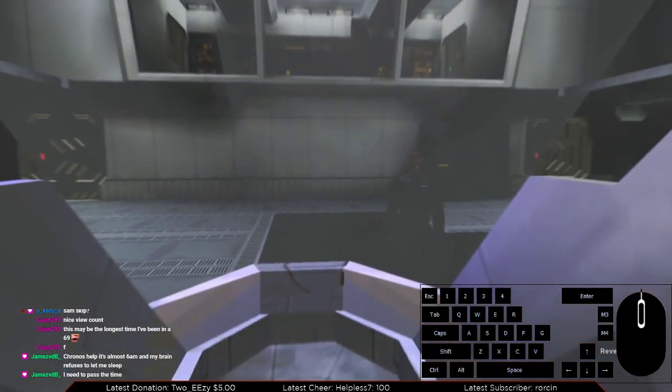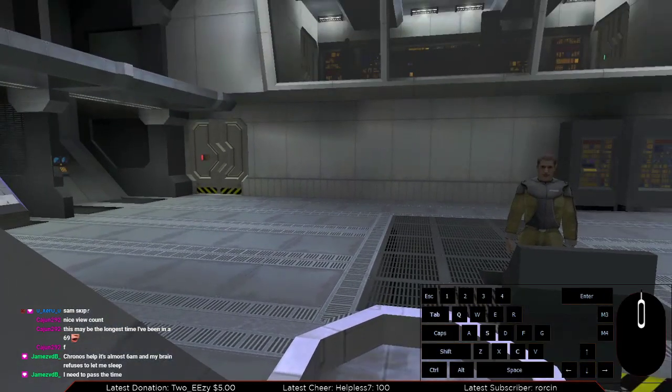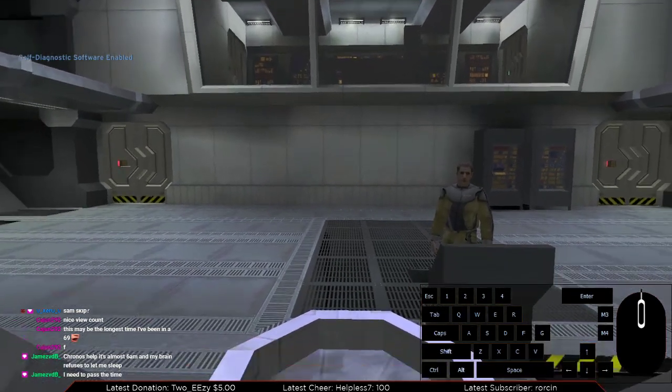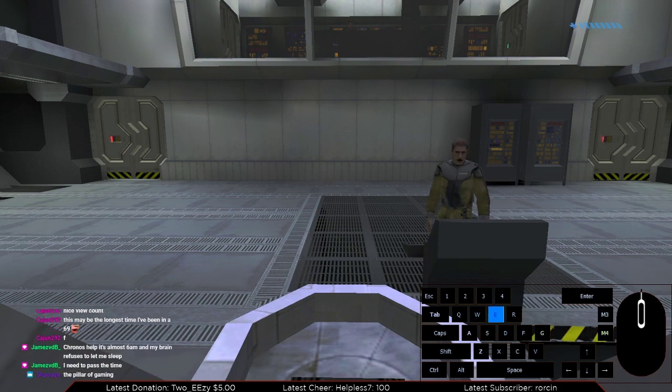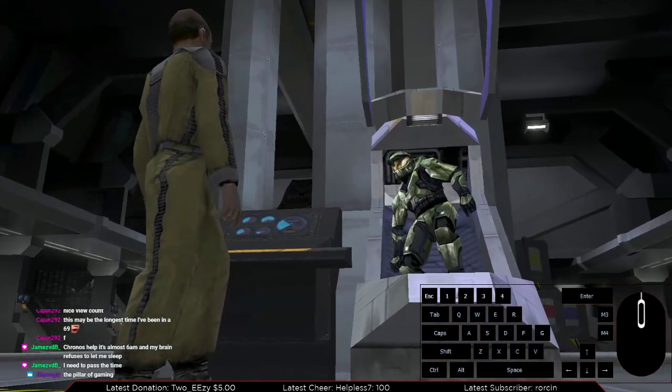Hey guys, this is a tutorial on Sam Skip. It's used to skip the beginning section of POA. This might take a couple tries, but it's a really tough trick. I would only recommend doing it for ILs at this point, and I would only do it in full game if you are trying to go for world record, but it only saves around 10 to 15 seconds on average.